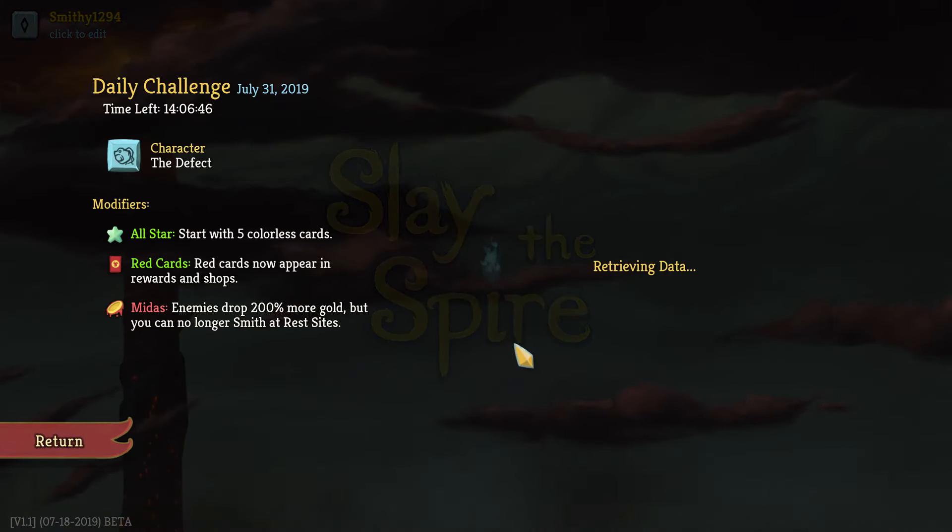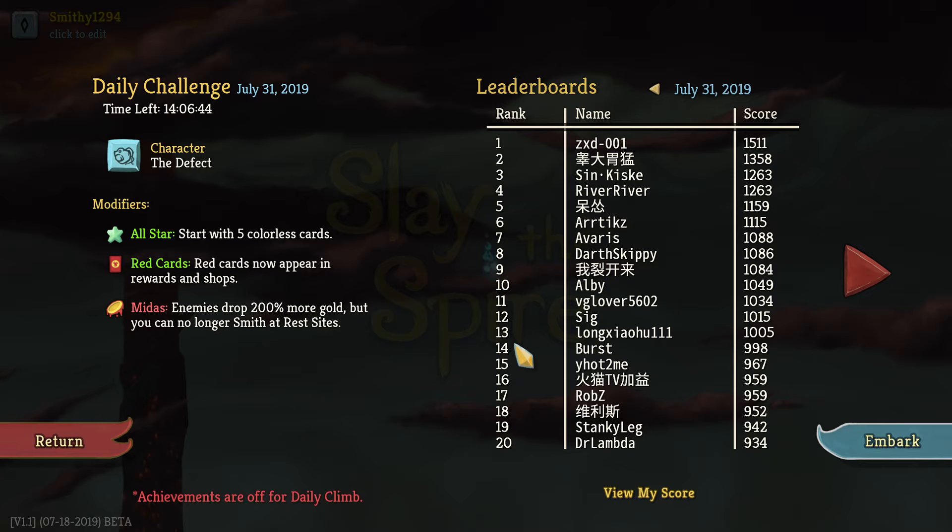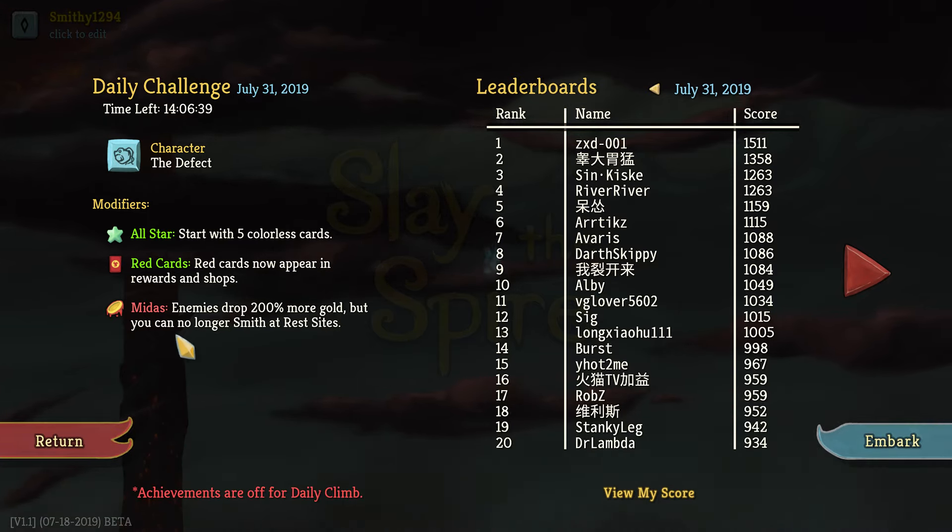Alrighty guys, welcome back to some more Save Spiral and welcome to The Daily. Today we're playing as a Default with All-Stars. Start with 5 Coralist cards, Red cards — Red cards now pay in Rewards and Chops and Midas. Enemies drop 200% more gold, but you can no longer smith at Rest Sights.